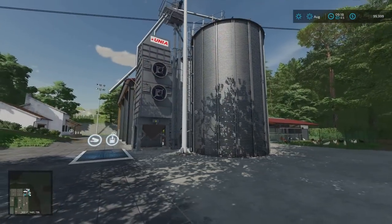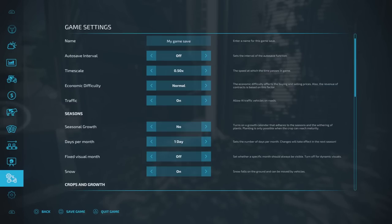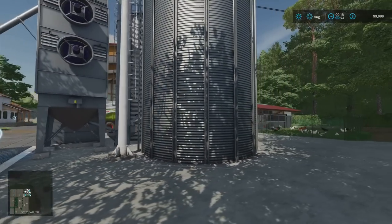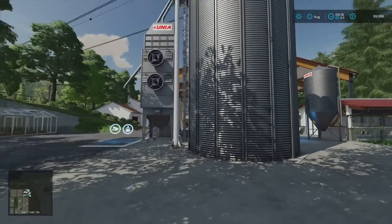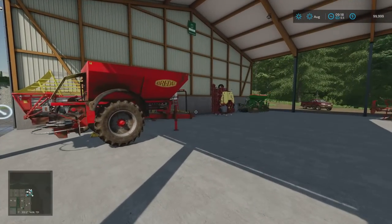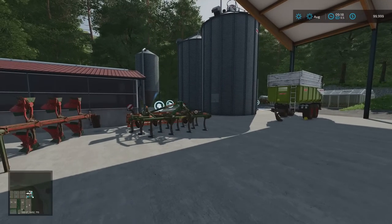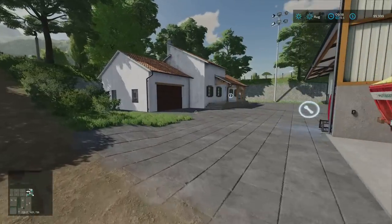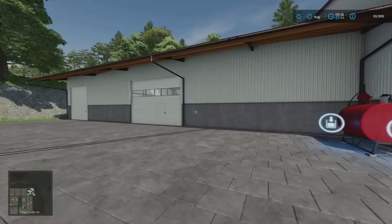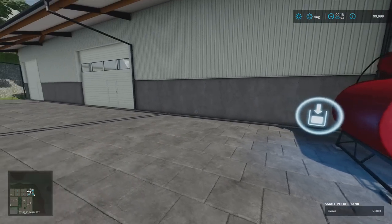We have a 400,000 liter standard silo. This does have 45,000 liters of wheat in it to start with — presumably to feed the chickens. The machinery is all very dirty, like the pickup was, but it's not old and doesn't need repair — everything's pretty good. We do start with a fair bit of equipment and machinery. The farmhouse is just there, and inside we've got our wardrobe trigger. There's a large barn, an old diesel tank at 10,000 liters, and a 5,000 liter tank with fuel already in it.